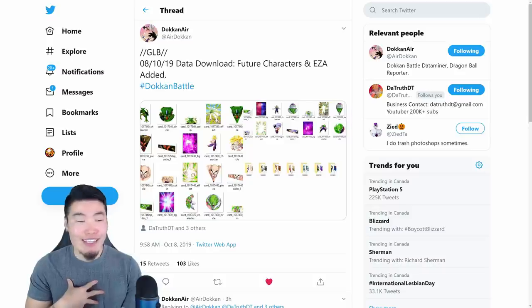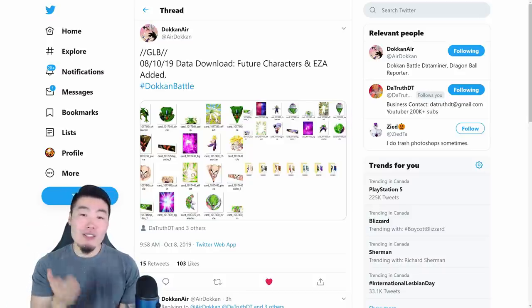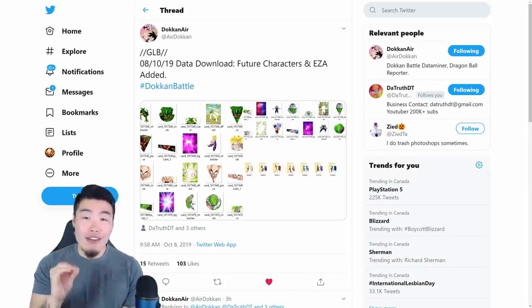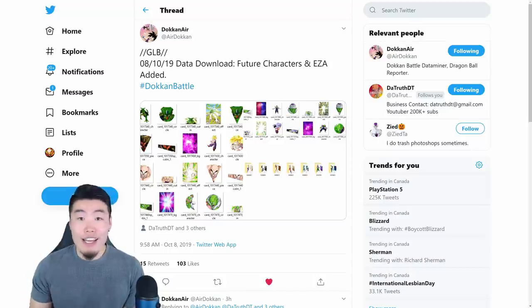Either way, I was curious, so I did a little bit of digging around. And according to Dokkan Air on Twitter, there were actually a ton of assets that were added to the global side of the game — the global database — through this data download. I thought it'd be kind of fun to go through it together in today's video.